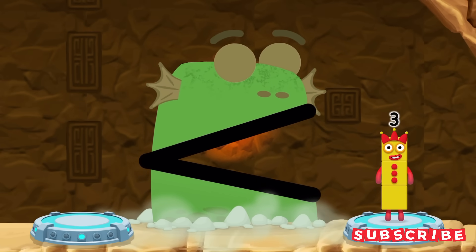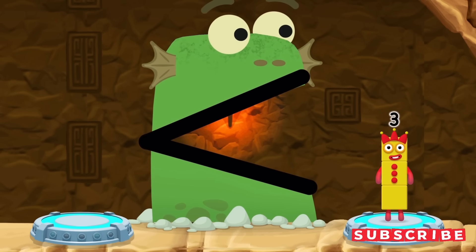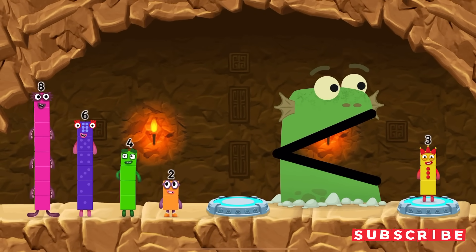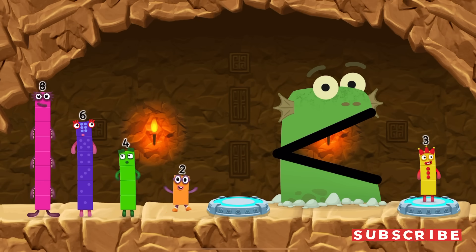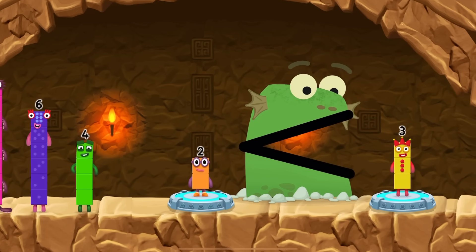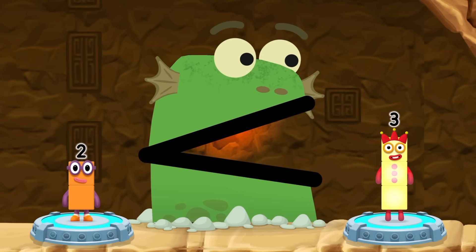Find a smaller number. Eight, six, four, two, two — that's right! Two is less than three.